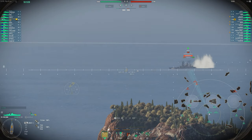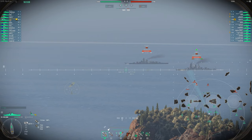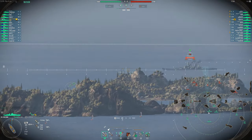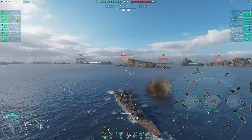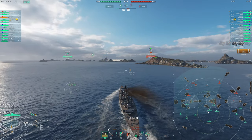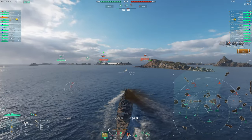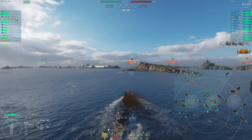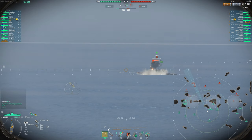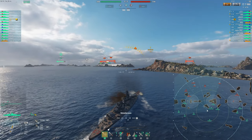Here you can see I've actually changed my build from that previous game — I didn't have concealment expert. And now I do. And you can see we have a 12 kilometer detect with 11.6 kilometer secondary range. So I get to control the engagement here. That's the really, really nice part about Odin with this build — you completely get to control the engagement and when to shoot, when to open up, and when not to. So that last game was more of a push in, pull out, push in, pull out, kind of target of opportunity thing.